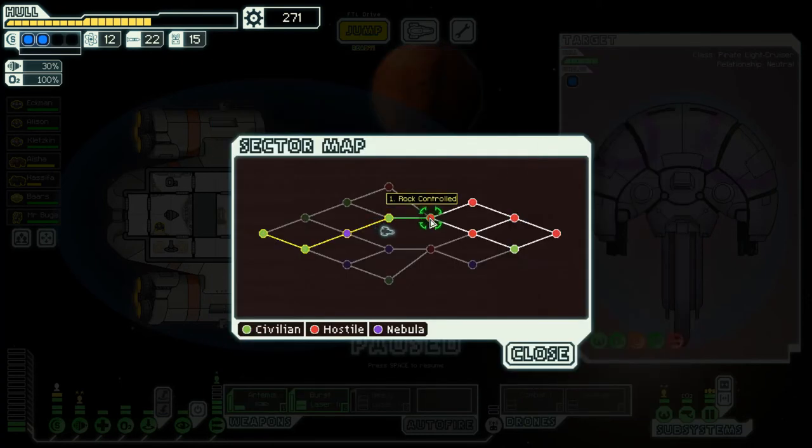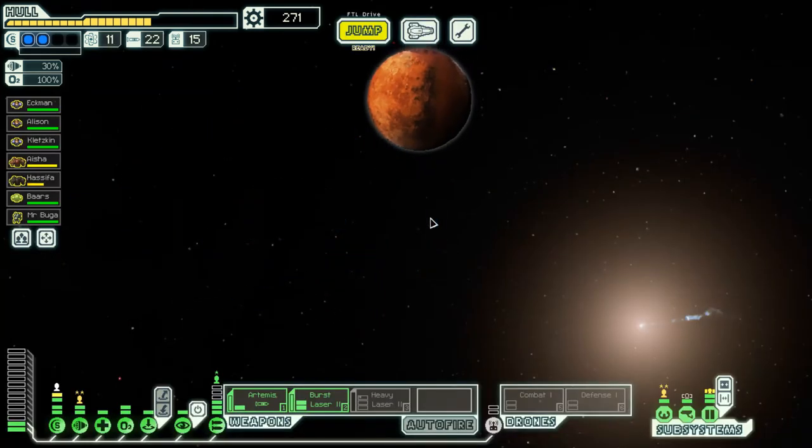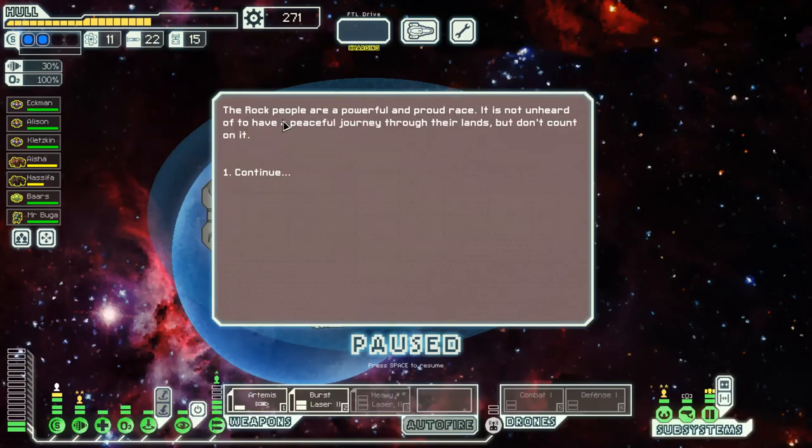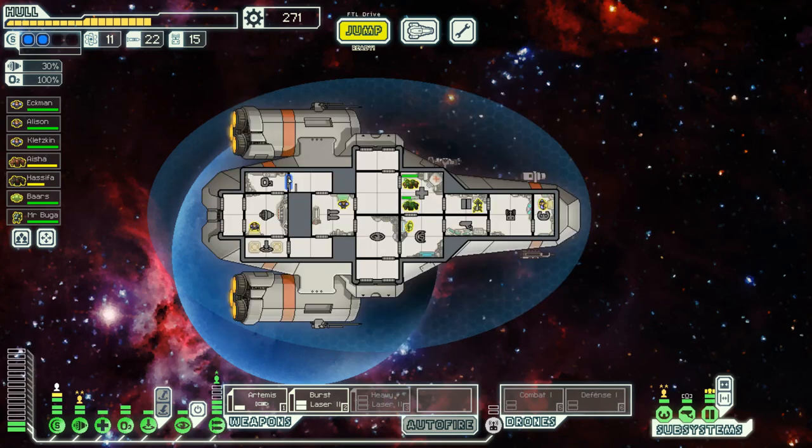We jump to the next sector - a Rock-controlled sector that is unfortunately hostile toward the Federation. Let's hope we can navigate safely. The rock people are a powerful and proud race; peaceful passage isn't unheard of but don't count on it.